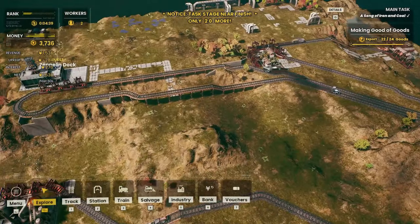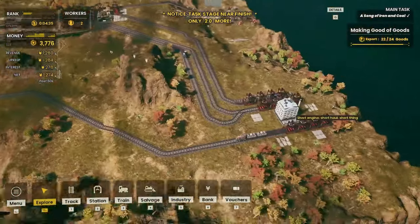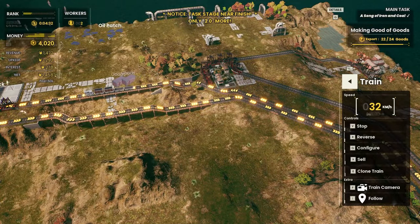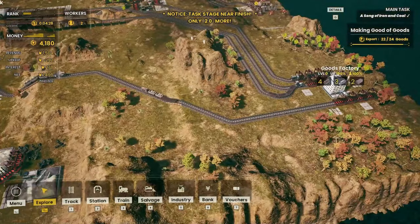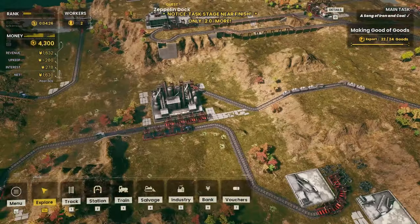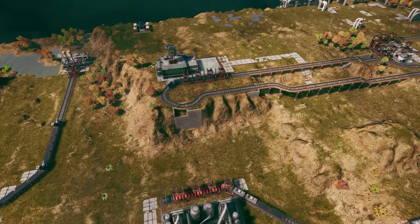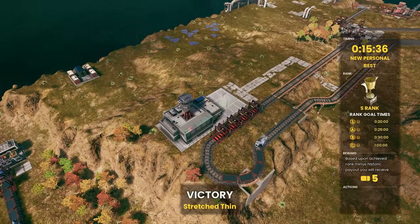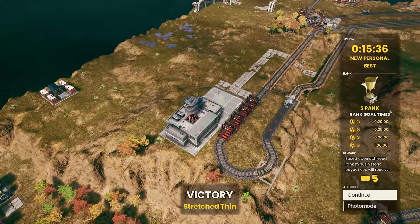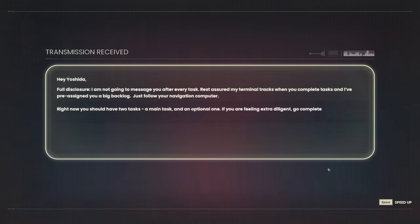The good news is wire production isn't the problem, steel production isn't the problem, water production isn't the problem. The city's leveled up — marvelous! That's a nice little bonus. We now need energy, concrete, or widgets — I don't think we're gonna be getting widgets anytime soon. Look at the amount of interest that I'm getting — it's pretty much entirely offsetting my upkeep. That is very, very nice. We need to export two more goods — looks like the two more goods are actually on the train at this very moment in time.